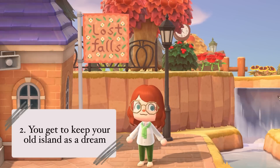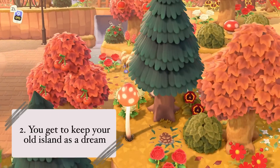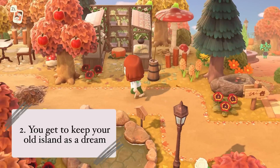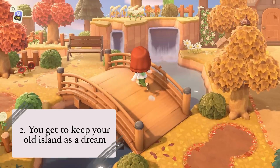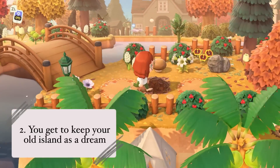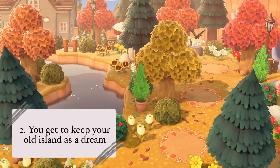A second and really big pro for me is that you can keep your island as a dream address. I deleted Lost Falls and, as you can see, deleting the save data did not get rid of my dream address, and I can visit it from my new island. Another fun thing is that you can make a dream address on the new island — for me, Antilia — and it won't overwrite the old one. You'll just have two dream addresses. So when I delete Antilia, I'll have dream addresses for Lost Falls and Antilia. You don't have to say goodbye to your island or to the villagers — you can visit them again, and I think that is so precious.